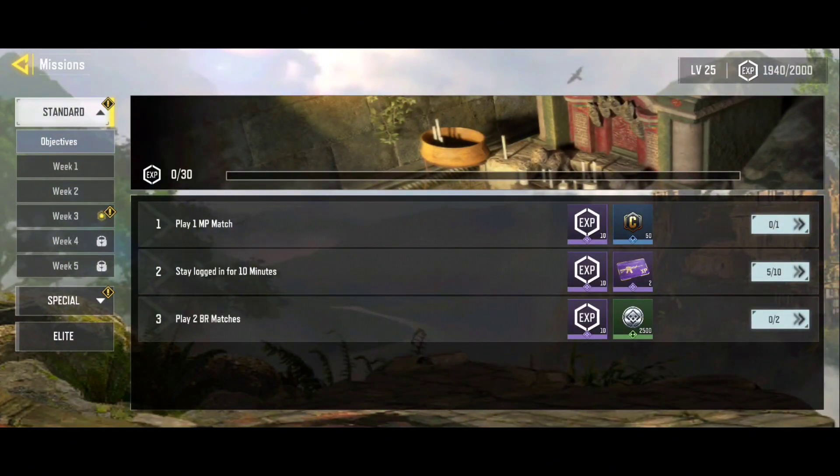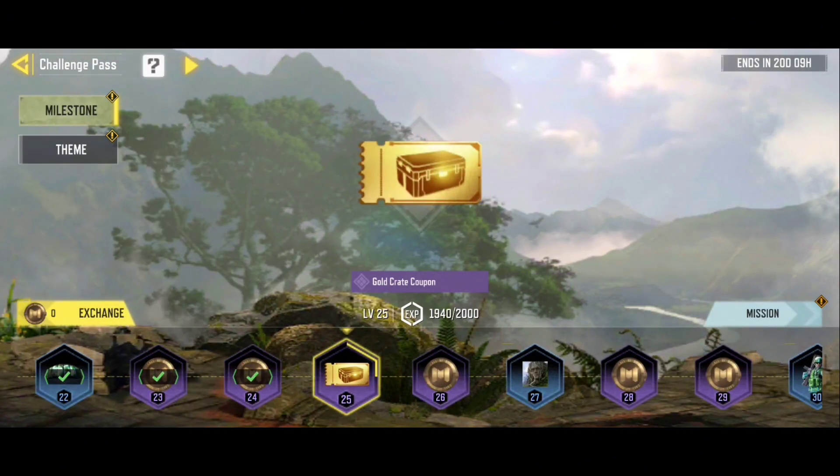Just follow my instructions. By doing this daily mission, you can get event coins. And you can buy the Epic Sentry Gun. Subscribe so you don't miss my next video.